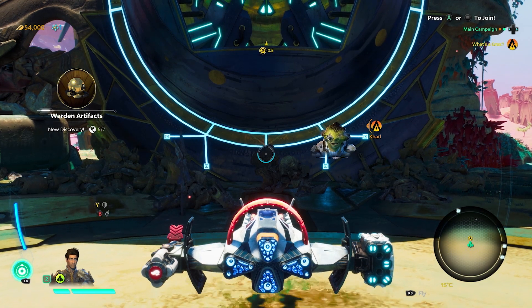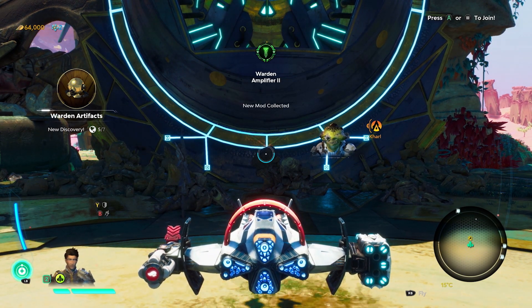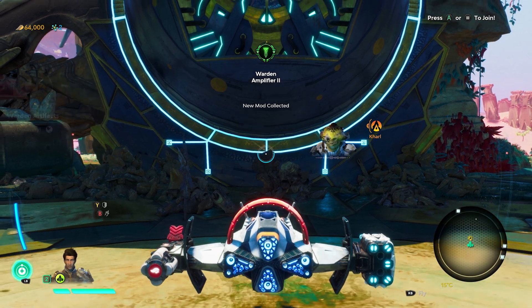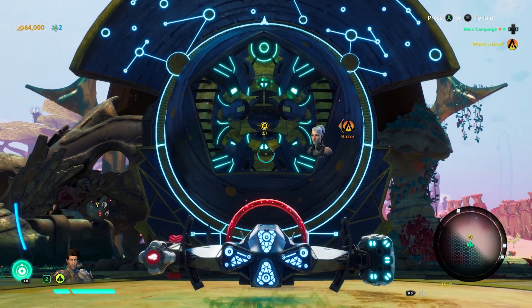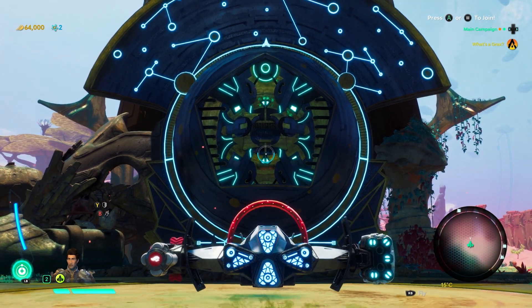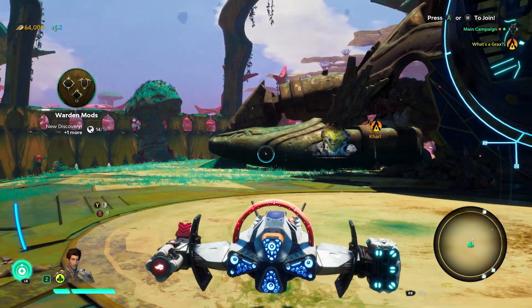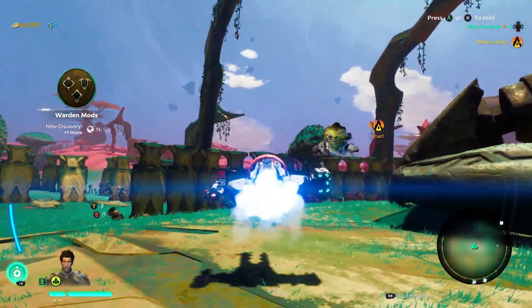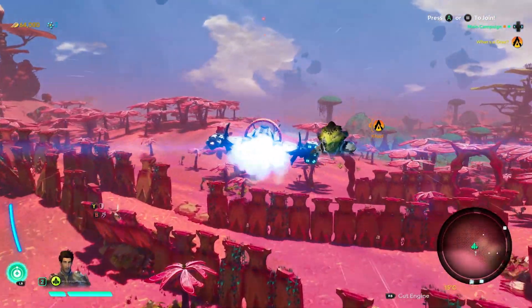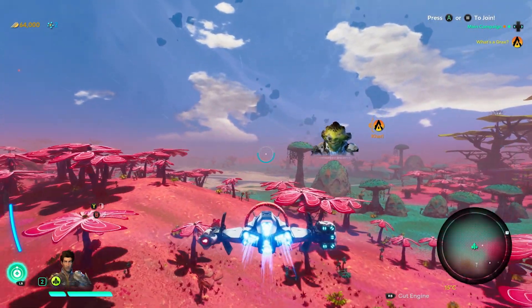Fascinating. I'm reading a very faint power signal. Imagine the data we could collect if we add power to the other Spires. For now, let's just grab what's inside and see what we find. Ice Stars — that's advanced Warden technology, a modification once used to specialize their ancient spacecrafts. I wonder if it will work on my ship. Indeed, I believe it could integrate with our ships quite well.